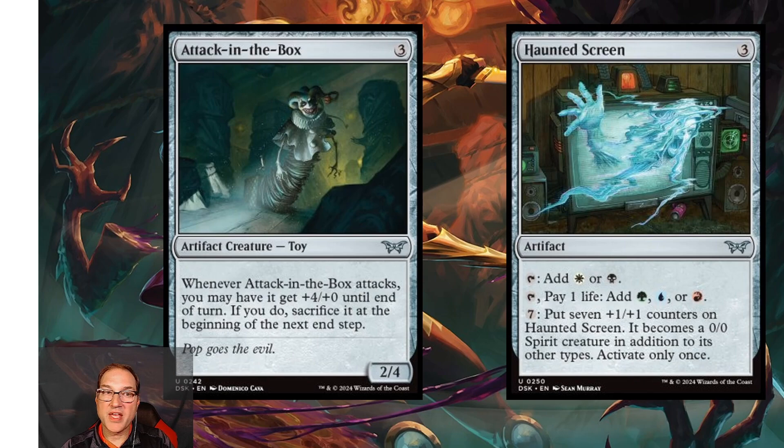Next we've got Jack in the Box — for three mana you get an artifact creature that's a Toy and a 2/4. Whenever Jack in the Box attacks, you may have it get +4/+0 until end of turn; if you do, sacrifice it at the beginning of the next end step. Not standard playable, but in limited if your opponent is low on life and you want to swing for the win, the option to pump and sacrifice is definitely worth considering.